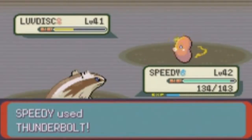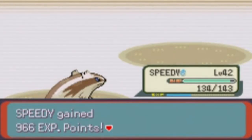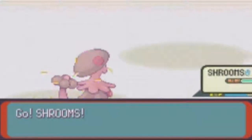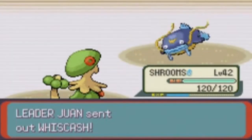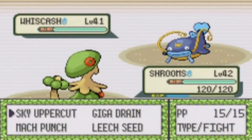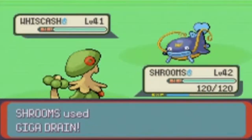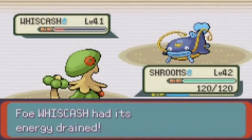It should faint the Luvdisc. Awesome! Whiscash, huh? Let's go to Shrooms then. Whiscash only has one weakness because it's Water and Ground, but it's four times weak to Grass-type moves. That's why I'm bringing in Shrooms. Let's see how much Giga Drain does. It should one-hit KO it, because Giga Drain is a really powerful Grass-type move and Whiscash is four times weak to it.